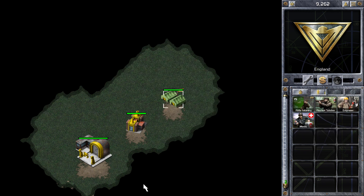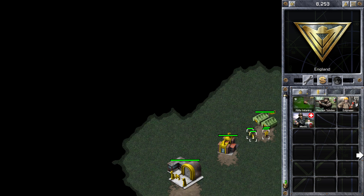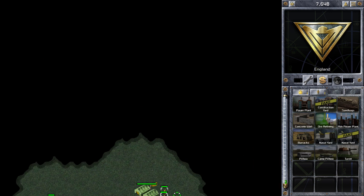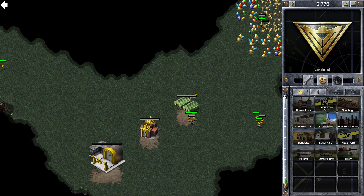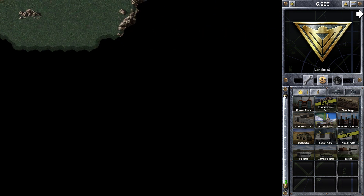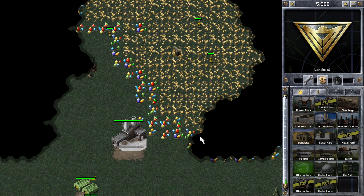My starting position is both good and bad. The good thing is that there are gems nearby, so my economy is going to work really well at the start. The bad thing is it's one of the most exposed positions on the map, so it might get attacked from quite a variety of angles — that's not so good in a 3-team free-for-all match.